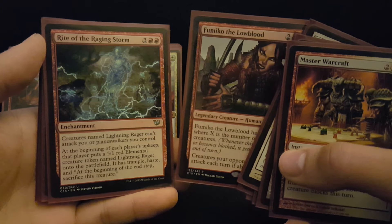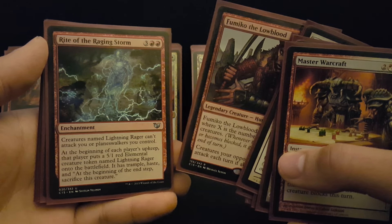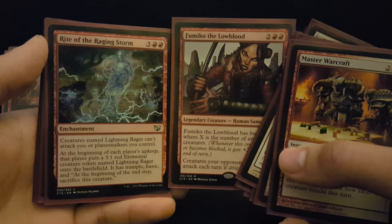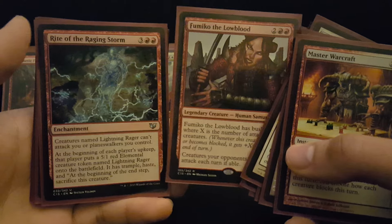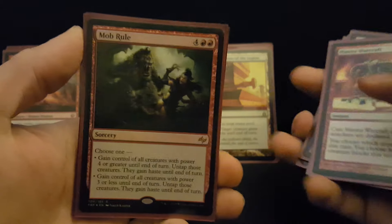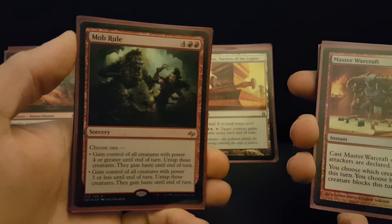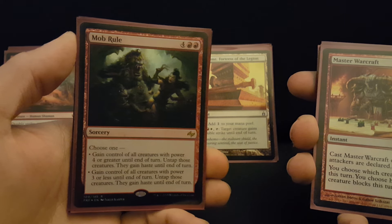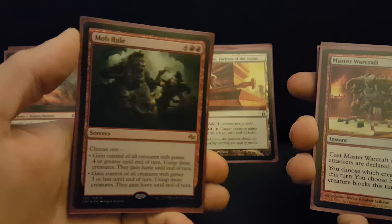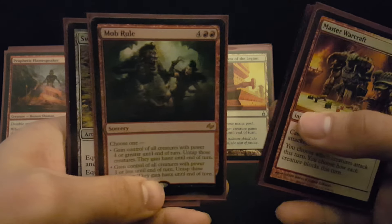My new favorite card is Rite of the Raging Storm. This card is so fun — people can't help but swing with the 5/1s, and they can't swing them at you. It helps you trigger Battalion, you can put equipment on the 5/1s, your 5/1 gets double combats or double strike. It's hilarious, it's so great, and it has Trample. With Fumiko in play, they have to attack each other, which is really hilarious. Mob Rule is the finisher we need when the board state is really stalled out, especially if you have Aurelia in play because you're swinging twice with all that stuff. This card is a finisher — you are just going to eliminate a player from the game right then and there, and that increases your odds of winning because everyone knows Boros is better when you're not playing 4-player.